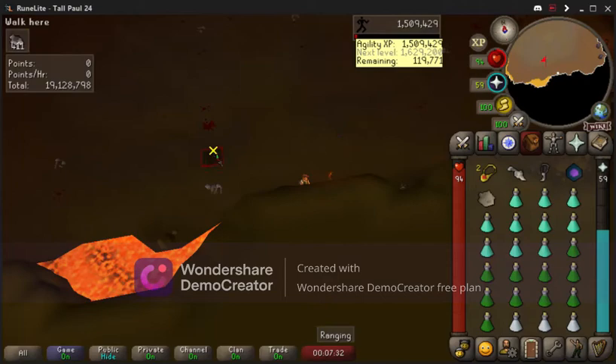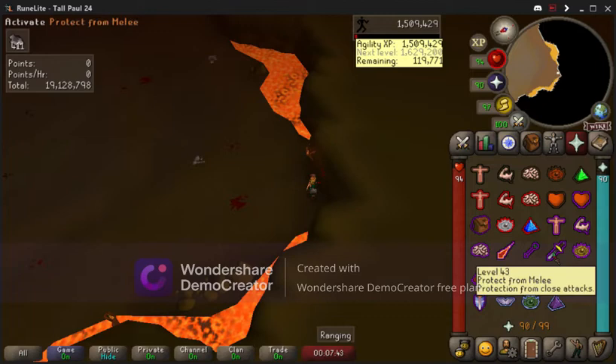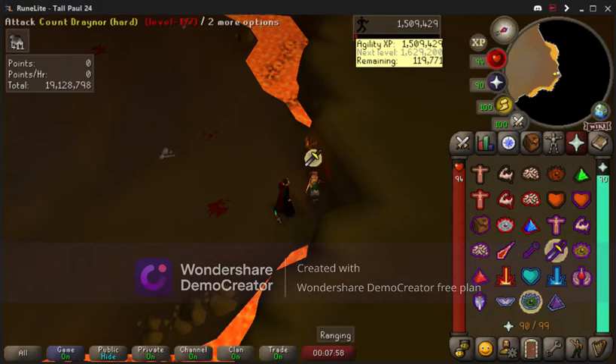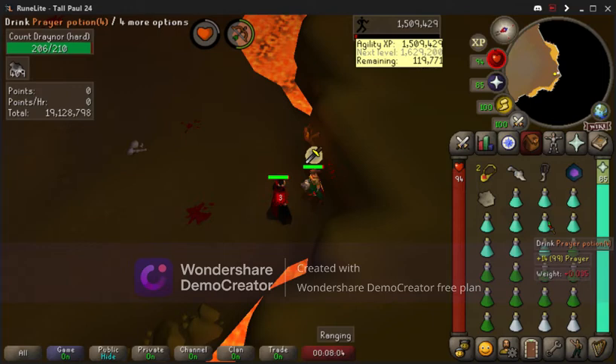Once you get into your customizable Rumble Nightmare Zone, you're going to run to a corner. If it's your first time, make sure your prayer is all the way up. You're going to wait for the monsters to pop up, use Protect from Melee once they come in, and make sure you have max health. As you can see I have a ton of points — 19 million points — which means I can buy a ton of Absorption Potions. We have one coming in, so pretty much just pray and use Rigour.